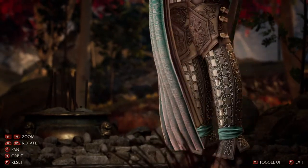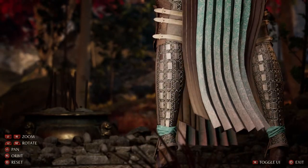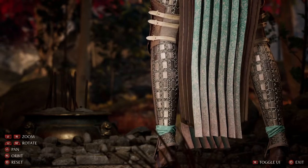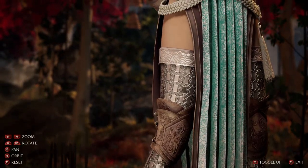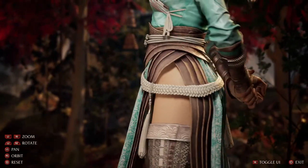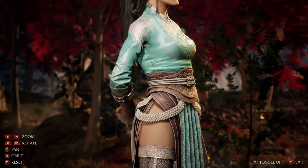Why does there need to be a leather flap — is the leather flap also corrugated? What are all these pleats? Why are there so many pleats?